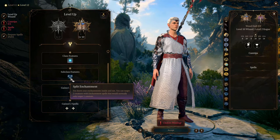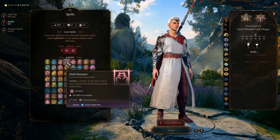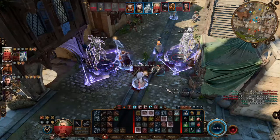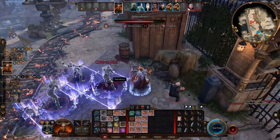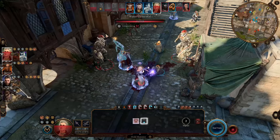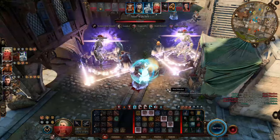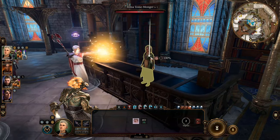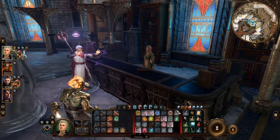At level 10 you also get Split Enchantment, which allows you to target two targets with an enchantment spell that can normally target only one. One of these key spells is your ultimate control spell, Hold Monster, which holds any enemy completely still and makes attacks against them within close range guaranteed criticals. Now you can hold two enemies with one cast — the only thing immune to this spell is undead creatures. Split Enchantment also makes lower-level spell slots more cost-effective when casting enchantment spells.